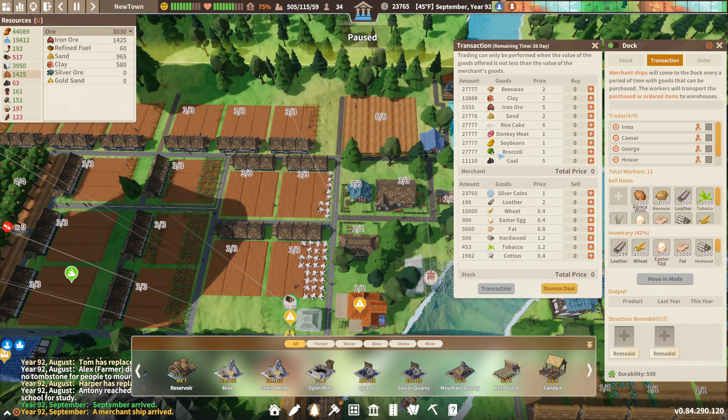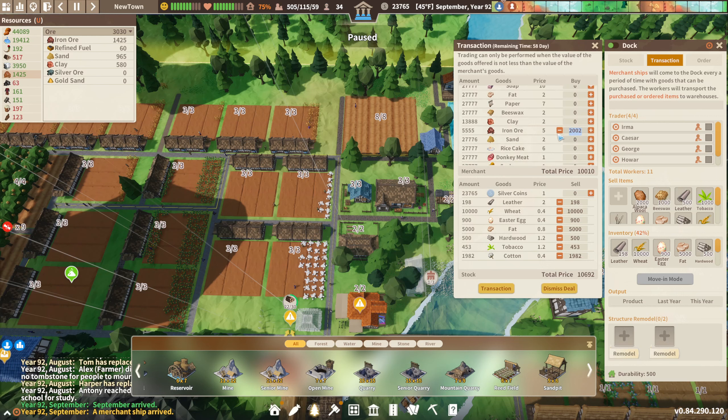What can we do here? Donkey meat? Yikes. We don't really need much of anything that's on the boat here, so I'll probably just stock up on iron ore. How much hardwood do we have? We have a lot. So a lot of cotton. We can just get a ton of iron ore, which is probably the best move because that's a limited resource — we can only harvest so much of it.